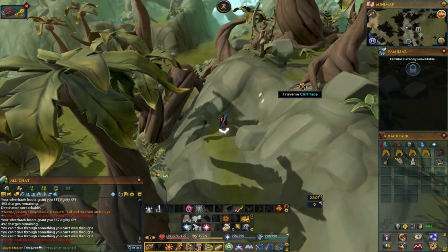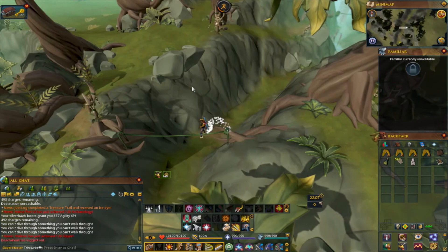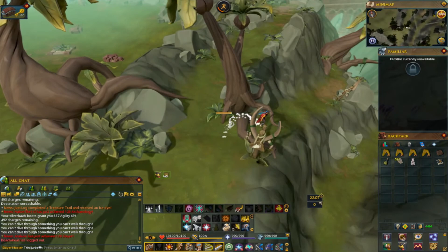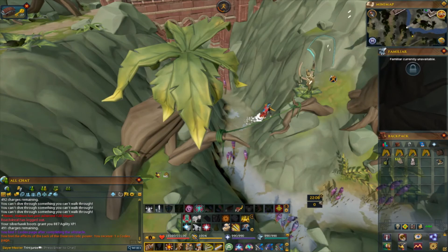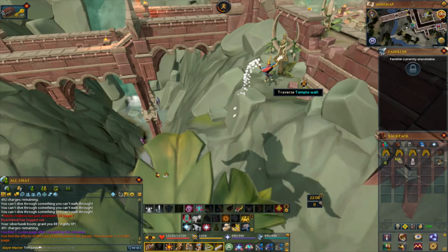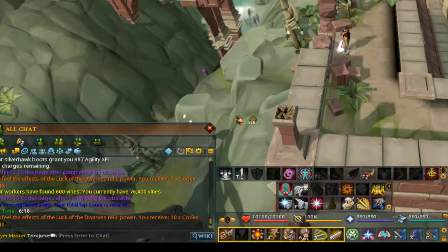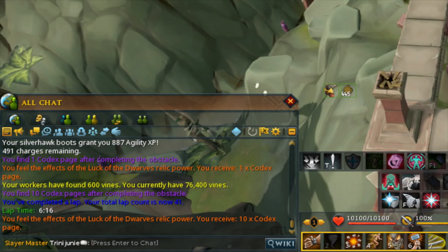You can surge and bladed dive here to these roots. This one's tricky too — you can get a good surge here. If you do it any shorter it takes a longer run. Bladed dive this little part, traverse this cliff, traverse this cliff again, then traverse the temple wall — and there we go. Six minutes and sixteen seconds! That's two seconds slower than my best time. That's how you complete the Anachronia agility course.